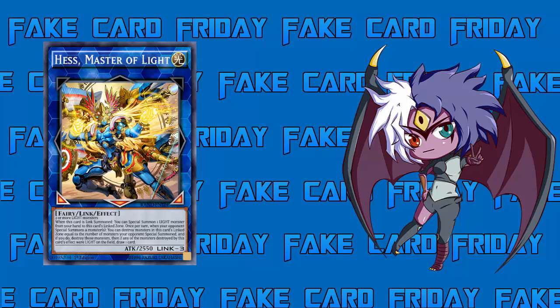Maybe the monster linked to this card has something to do with its additional effects. The next effect: once per turn, when your opponent Special Summons a monster or monsters, you can destroy monsters in this card's linked zone equal to the number of monsters your opponent Special Summoned. And if you do destroy those monsters, and if any monsters destroyed by this effect were Light on the field, draw one card. That's actually pretty powerful - this card can stop inherent summons just like that.